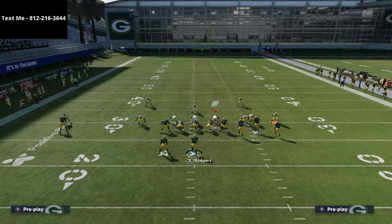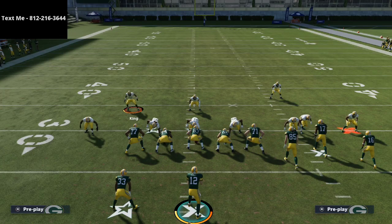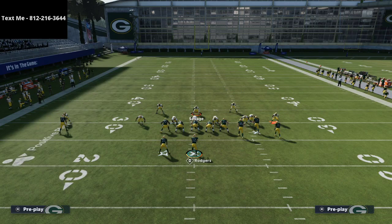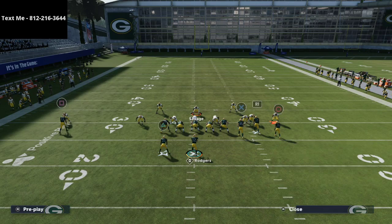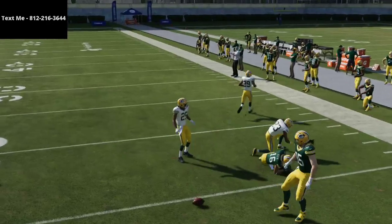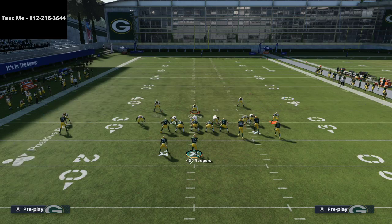Another setup that might be easier: if you don't want to put seam flats on the field to get the jams, you can simply bring this safety down, put him in a deep half, bring this safety down, put him in an inside third, and take the corner on the left side and put him in a soft squat. I would recommend manning up the slot receiver. The biggest reason is there are some route combinations — for example in the Jets playbook, a corner route — where that man coverage makes it a very difficult throw. This right here is a pretty effective defense: soft squat and deep half on the left side. The cross man feature does so much for your defense.